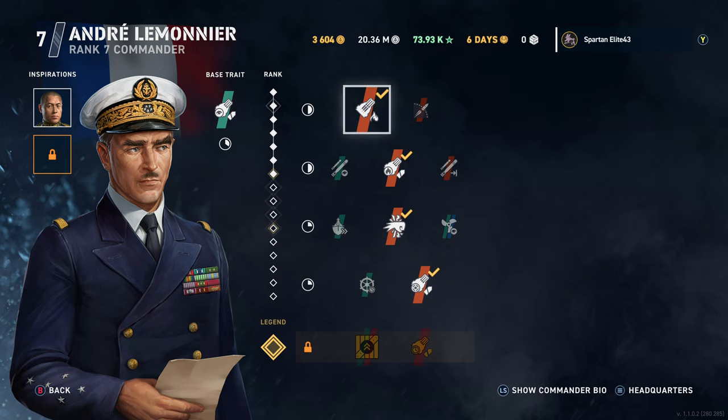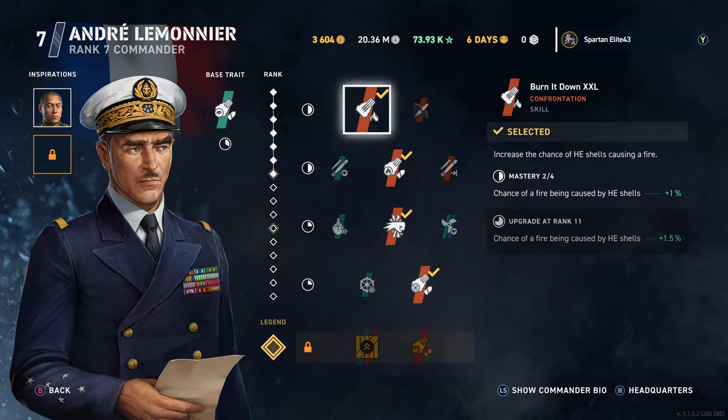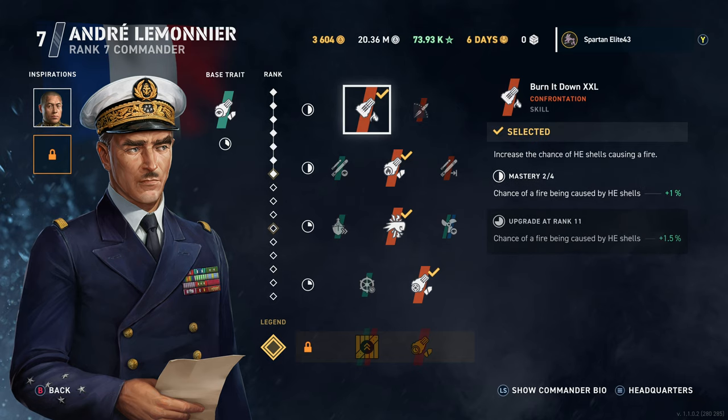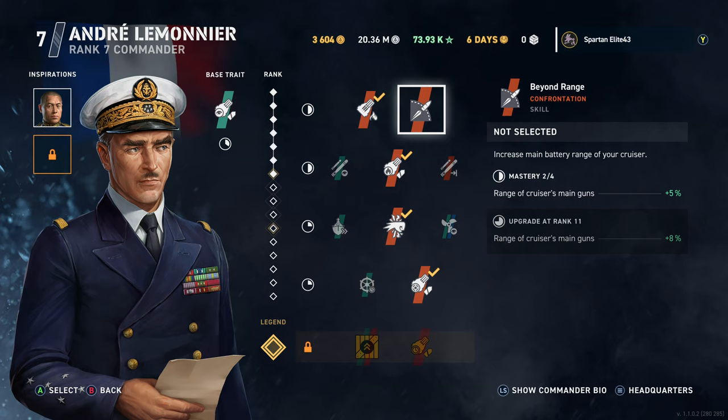Looking at his stats: he's got Burn It Down XXL — nothing different there, chance of fire. Beyond Range increases the range of your cruiser's main guns, which is actually better. But I end up using a lot of HE, so I wanted as much chance to set fires as possible. Though honestly, Beyond Range is probably the better choice — I think I'll change that.